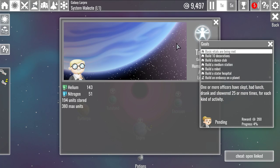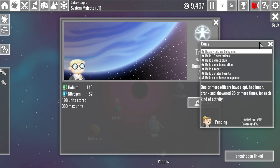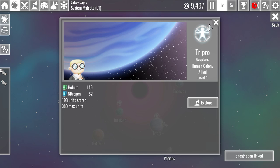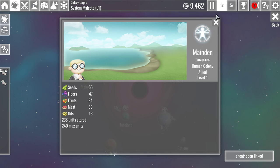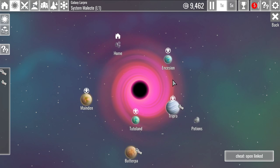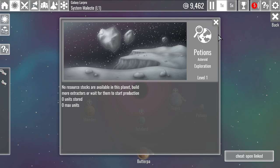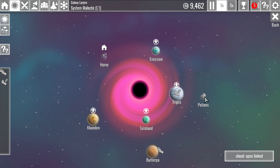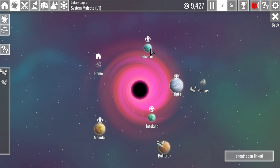We desperately need to find — all right, you guys are done, take off. What planets are left that we have not explored? Seeds, fiber, fruit, meat, oils — we're already making stuff there, that's already full up, we have — we're not collecting from it yet. We just did ascension or potions. Let's try potions first, and then we'll try ascension.